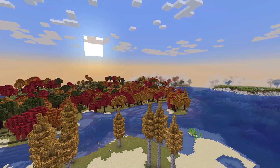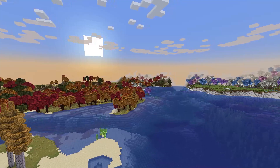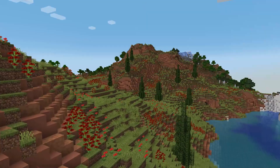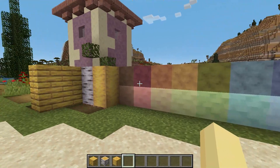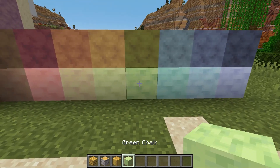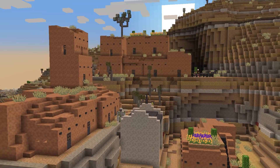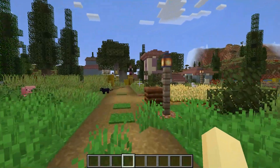Last but not least, we have Nature's Spirit. This mod adds over 20 new biomes inspired by real-world locations all over the world, including new desert biomes, coastal biomes, Mediterranean biomes, and a whole lot more. It also extends the game's block palette by adding new dyeable blocks that contain both muted and pastel colors. In addition, there are even three new village types. Overall, Nature's Spirit is a great mod for fans of both exploration and building.